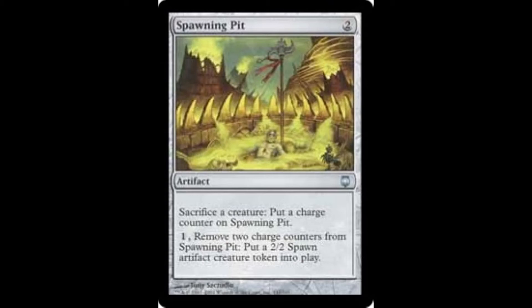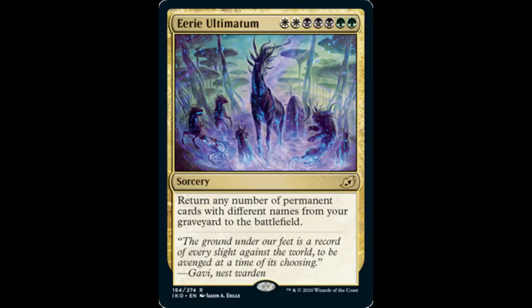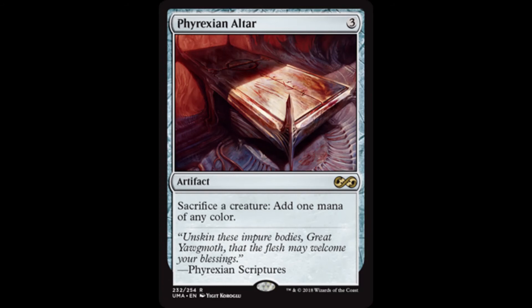Spawning Pit provides another free sacrifice outlet, with the added bonus of creating 2/2 colorless spawn artifact creature tokens. We can sacrifice creatures to Altar of Dementia for targeted mill, perhaps targeting ourselves if we have a copy of Eerie Ultimatum in hand. Ashnod's Altar provides two generic mana if we sacrifice a creature to it, while Phyrexian Altar gives us one mana of any color instead.